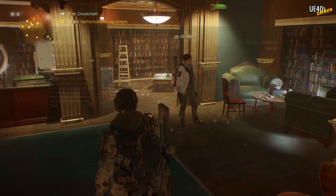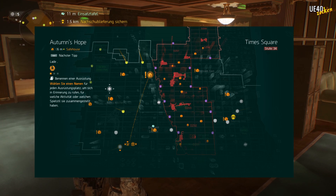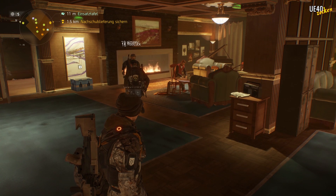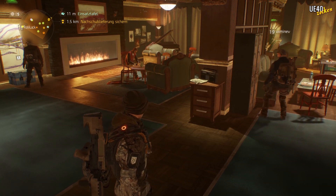We're going to the safehouse Autumn's Hope, marked here on the map. And there's also a lot going on here — which is actually the case in every safehouse I've visited today.